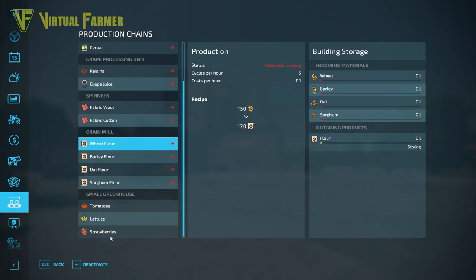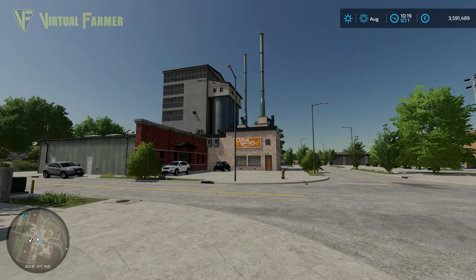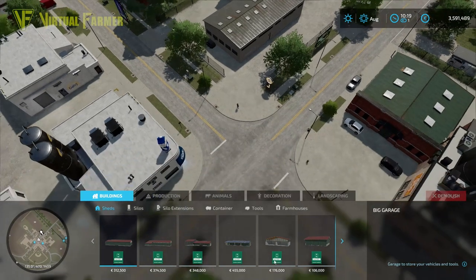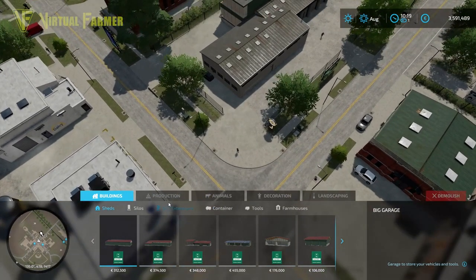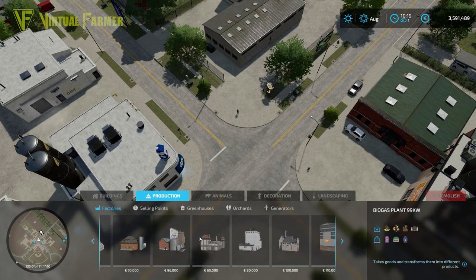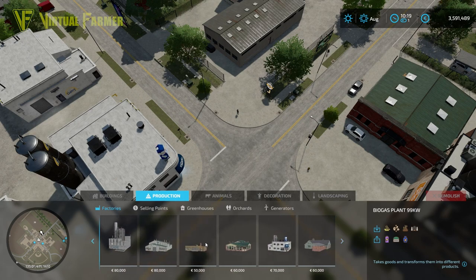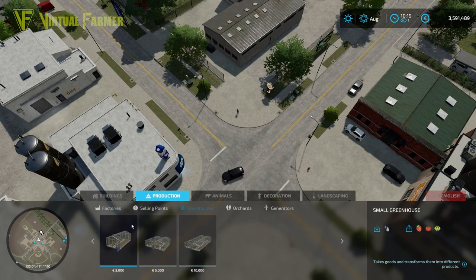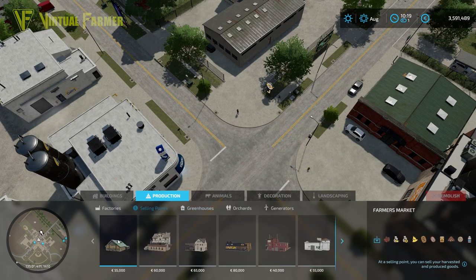A greenhouse is not obviously a sell point you can purchase, but it is a placeable you can put on your farm. Under construction you will find them, and most are listed under Production. You've got your factories — most of these are usable in the production chains — and you've got your greenhouses, which are also usable in production chains.